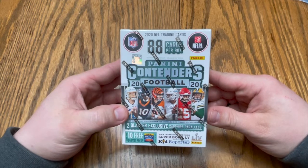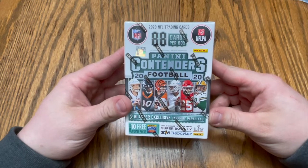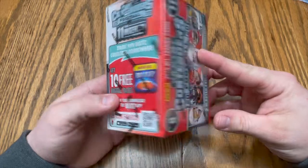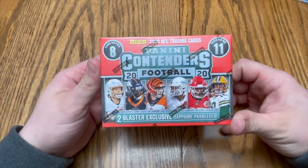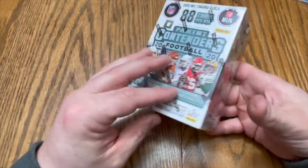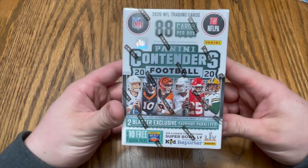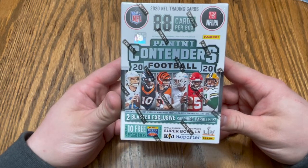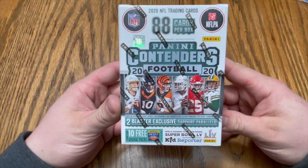What's up guys, welcome back to another video. It's Beers and Bogeys, your boy Adam here. Got our hands on a blaster box of some new Panini Contenders football. We're gonna try to rip this and see if we can get some good rookies in here. Watched a couple videos on it, haven't seen too many good pulls from the blaster box, but figured we'd give it our own shot and see what we can get.